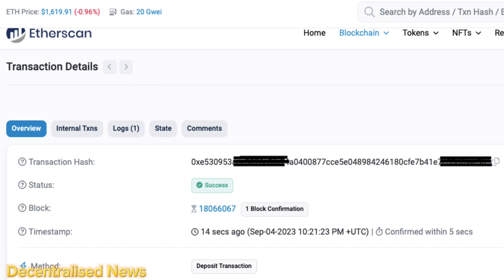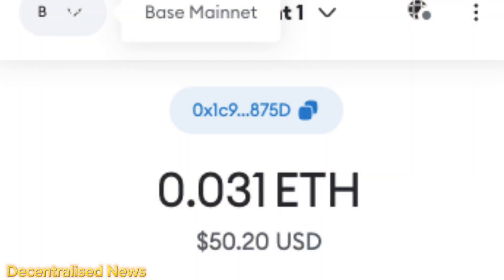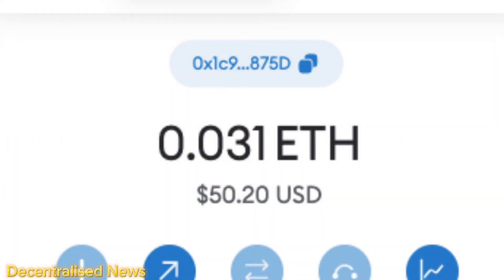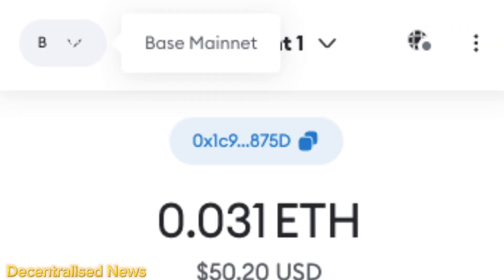The funds have already been bridged to my Base wallet in MetaMask. To see my balance I just had to switch to the Base network, since I was on Ethereum sending ETH from my Ethereum wallet to bridge it to Base. Now I can change the network in MetaMask from Ethereum to Base, and there you can see that my $50 is now in the Base network as ETH. Now I'm using Base — pretty much as simple as that.